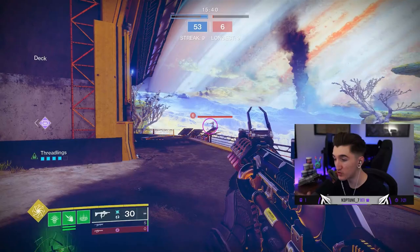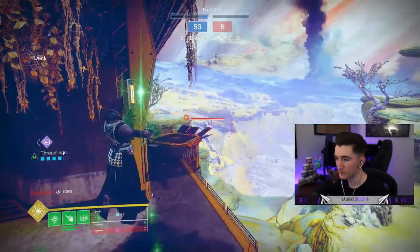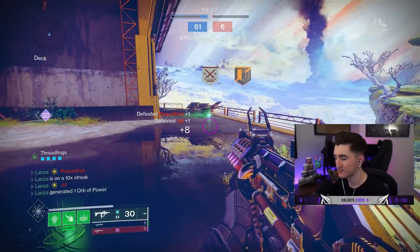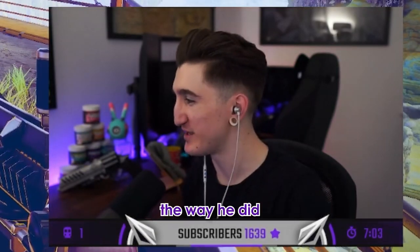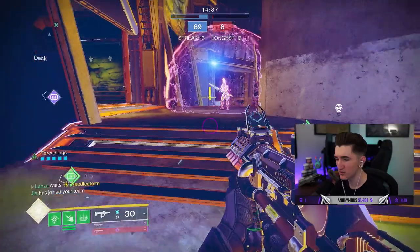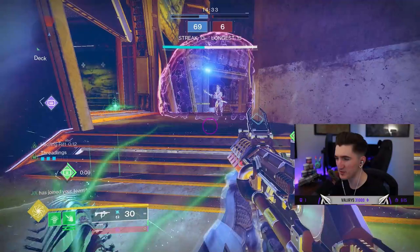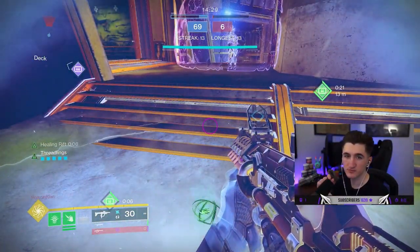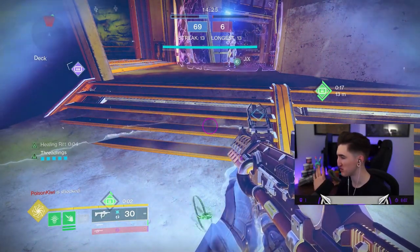J11, can you do me a favor? Can you look at me? I'm going to throw my Super, but I want you to try and evade it. Who says warlocks are better with books than with guns? Did you see the way he did a fucking tumble roll backflip? An extra tip: the Threadlings don't like bubbles — they don't want anything to do with it.